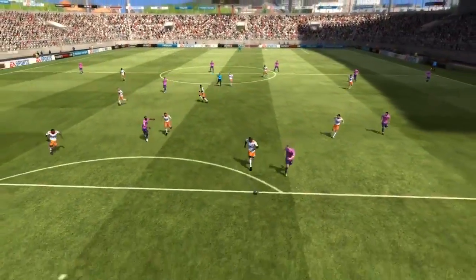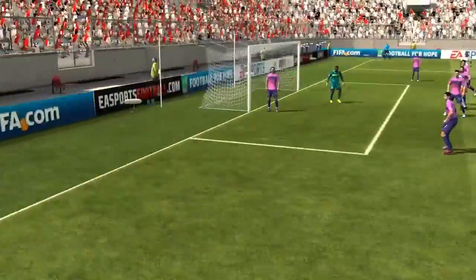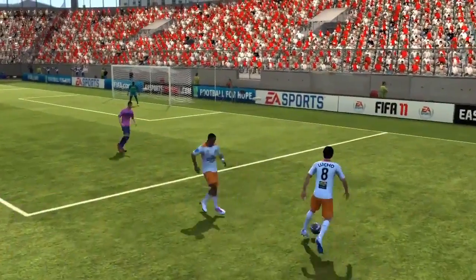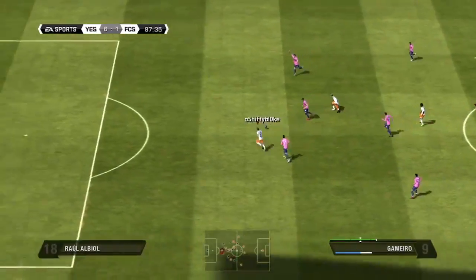Just before halftime he manages to get a goal back — Benzema scores to make it 4-1. Then in the 61st minute I managed to get a fifth goal from Planis, who I think is one of my defenders. I managed to win the ball back in his half and cross it in to Gervinio, who makes it 6-1.